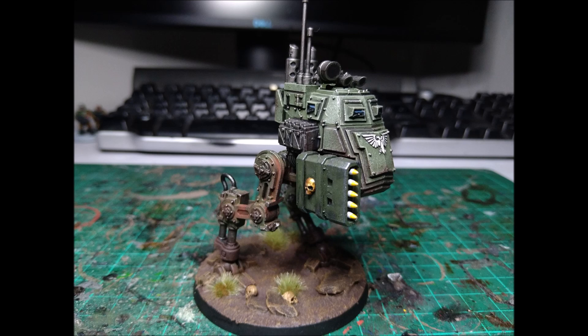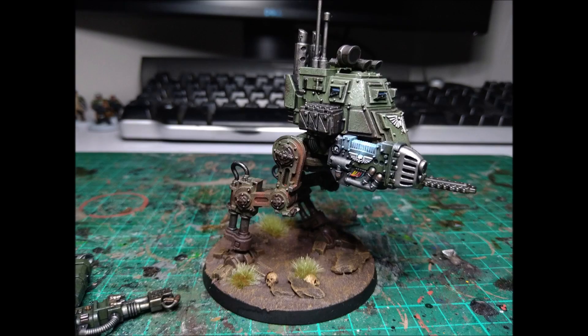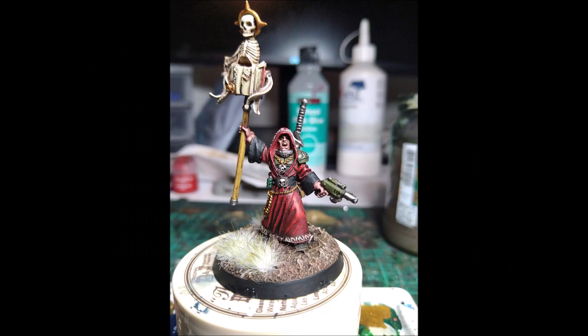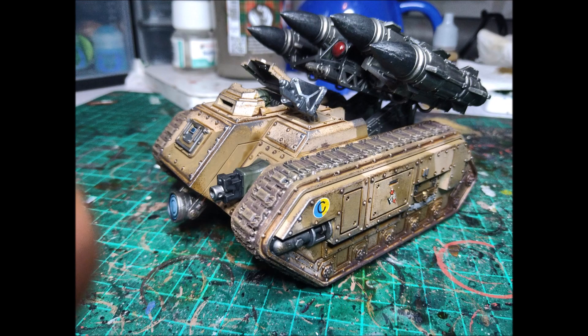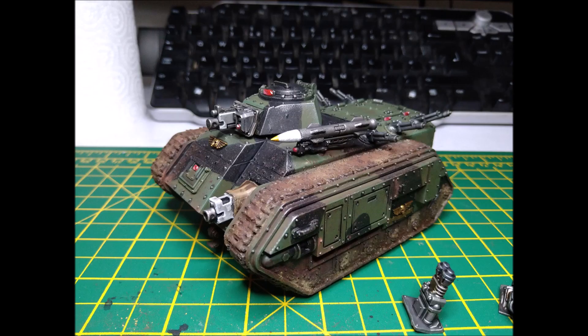Don't forget those units dropping in will also help you secure Engage on All Fronts. That Tempestor Prime may seem like a tax but he's totally not — he can be deployed as an Engage on All Fronts unit too. So there's no tax whatsoever. It's super efficient with a very specific mission goal: drop in, do the objective, die — great. If they live, they're engaging on all fronts every turn, hiding in terrain, harassing, or tying up artillery.